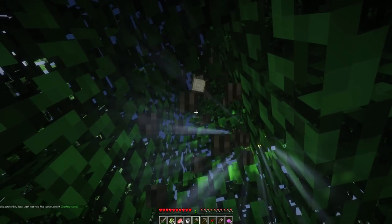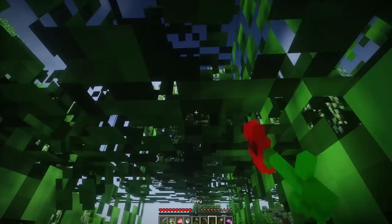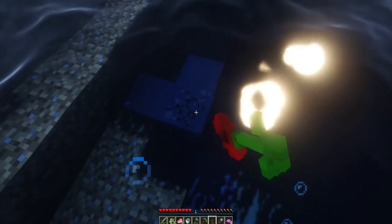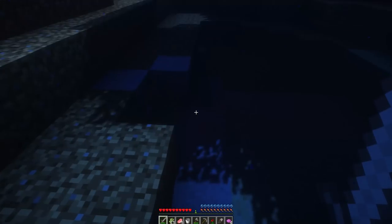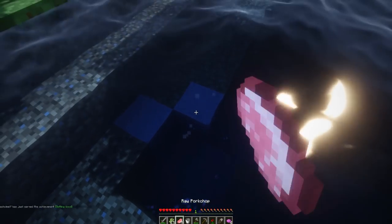One thing I noticed is that when I put food into the drawers it shows the food that you put in there — it's so cute! I'm gonna grab everything. Can we also make normal Minecraft vanilla food? Yeah, it can be any food.